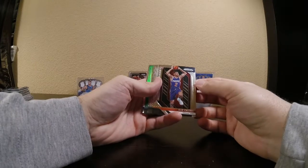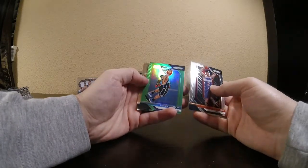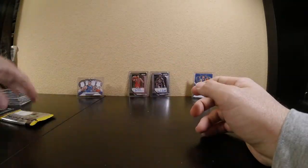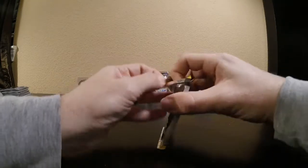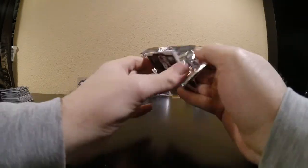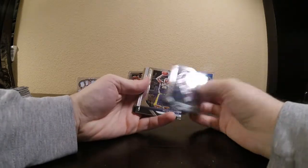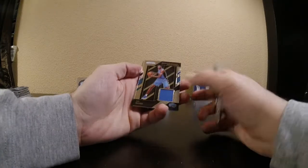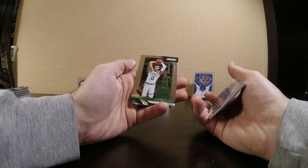There's a green prism: Elie Okobo rookie, Marvin Williams, Aaron Gordon green prism, and Marc Gasol. We're down to the last pack of the first half of the case. Looks like it's got a relic in it. Still hoping for one of those patches numbered 25 or less. Baron Davis, Reggie Miller, Mo Bamba rookie patch — Sensational Swatches, just a blue basic — and then a Jason Tatum.